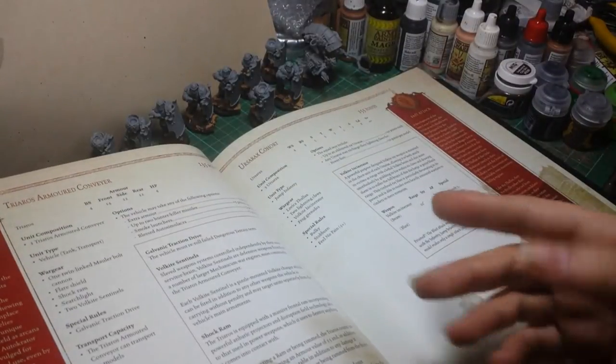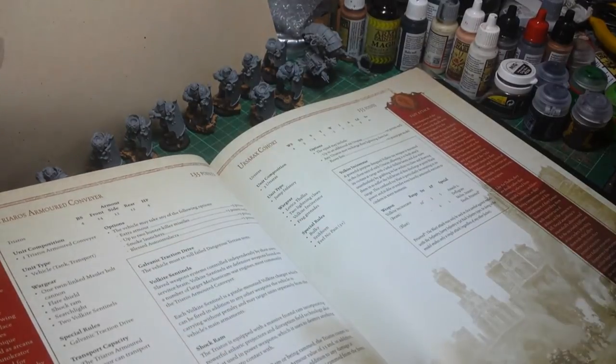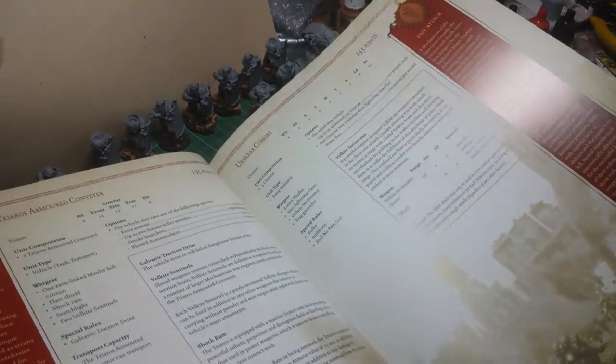They're the basics that you've seen in the other books. You've got your Armored Conveyor, which is basically a transport for them, which can carry up to 20 men.